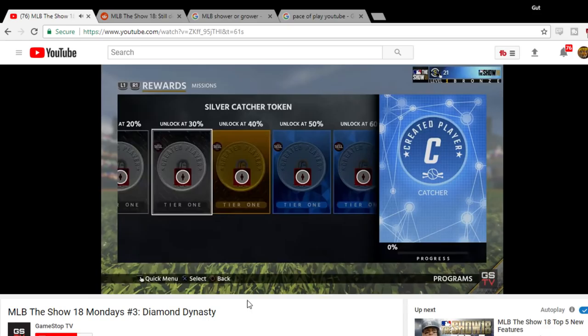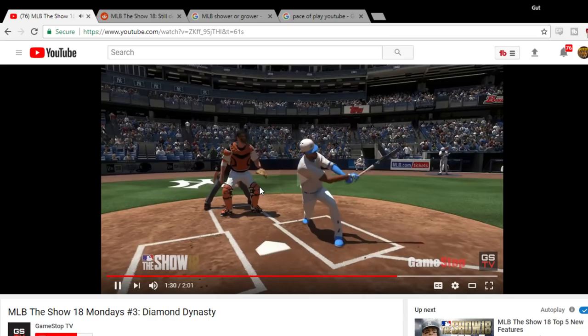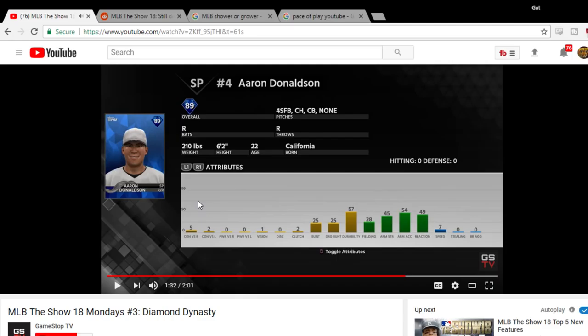In other big news, they overhauled and rebalanced the created player by tying his progression to position-specific programs. Missions are based on new archetypes, meaning created players will have strengths and weaknesses. I'm guessing this is very NBA 2K-ish where you pick your player's archetype for their position, and you'll have strengths and weaknesses. You won't be able to day one get to 99 overall in all the stats, so that's really cool. It feels more road-to-glory-ish, where you pick your path and specialize. It's a big improvement, in my opinion, and a nice job by SDS on that.